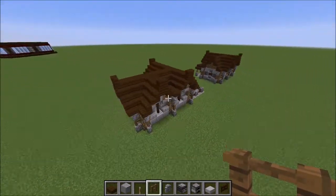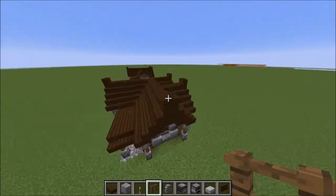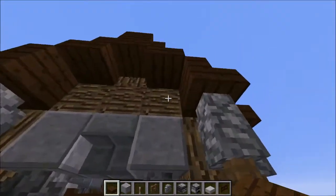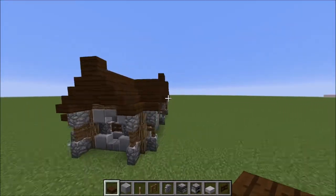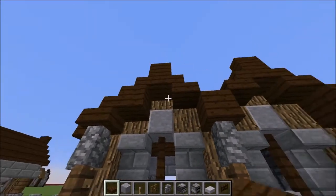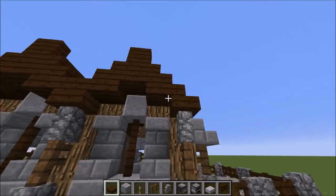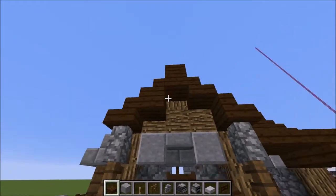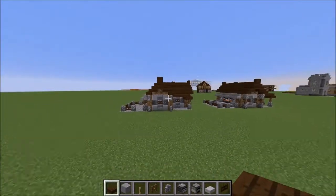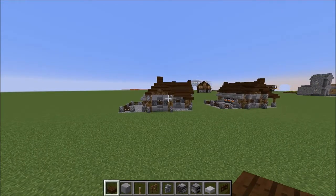Grab your dark oak wood slabs and go one, two, three in each of the roof arches to give them a little more of a curve. Do the same here and here, and again on the front. That finishes up the roof detail — the build is pretty much done except for the interior.